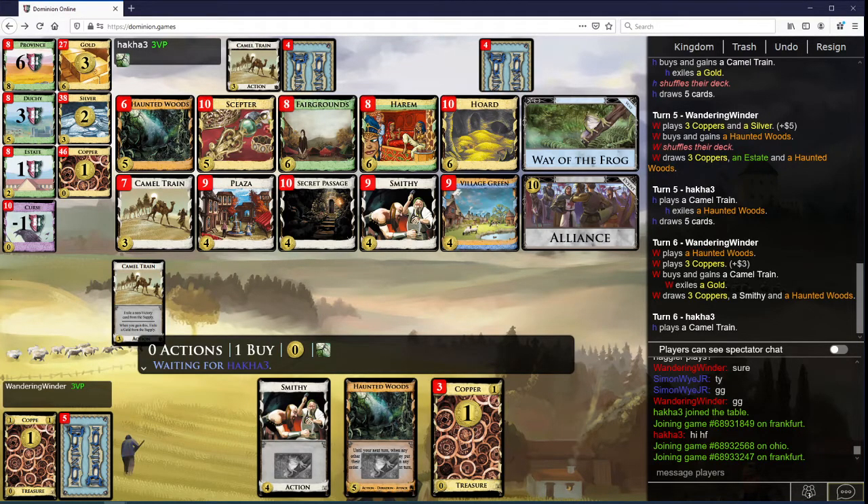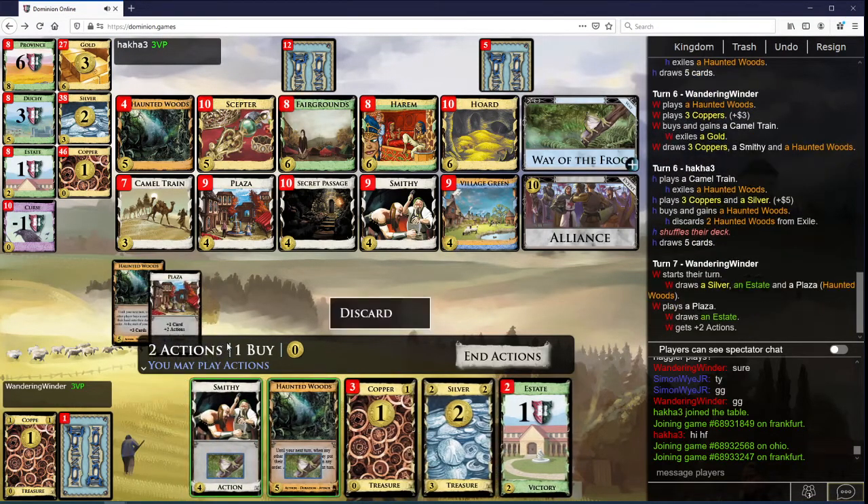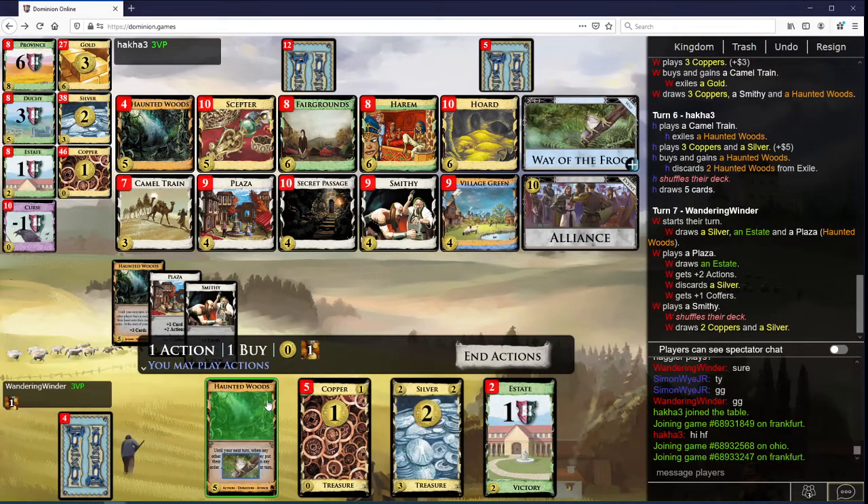The first Plaza to get a little bit of stuff is a lot more valuable than the later ones. If we don't draw the village here, we're going to Frog the Smithy. Also, exiling Village Greens and then gaining more — you can take them out of exile, which is kind of nice. We're going to discard the silver here, because we should have enough money to get where we want anyway.